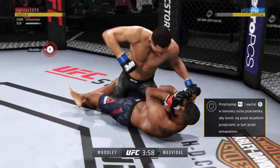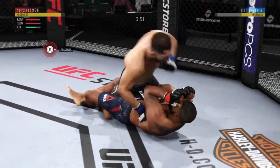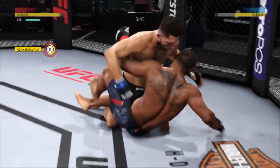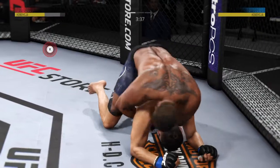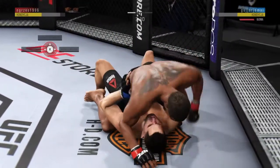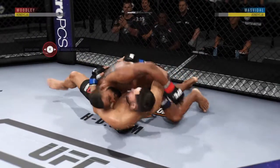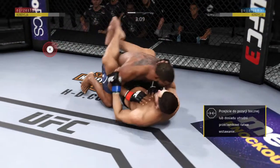Huge elbow to the head. And he reverses position — he's flattened him out. Excellent movement and transitions here on the ground, staying busy. He's got one leg in between, so he's in half guard here. He tries to pass but gets shut down, busy as he looks to improve position — now in full guard.